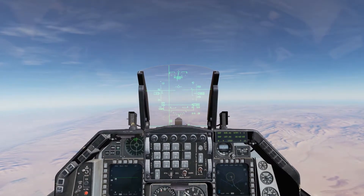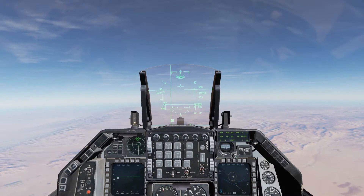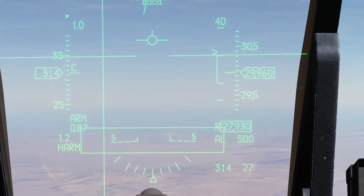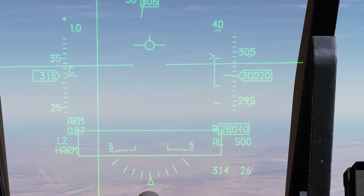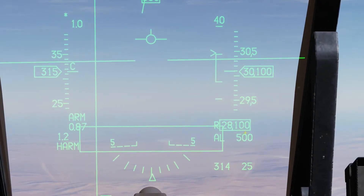So we're going to keep flying towards waypoint one. You'll notice that the missile is going to fly towards waypoint one and then start turning into the target on its own. Let's keep going — we're almost there. You'll notice this rectangle at the bottom is going to start flashing when we're in optimum range.